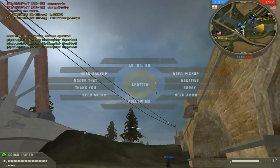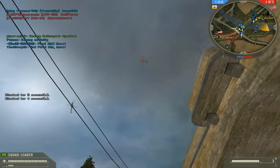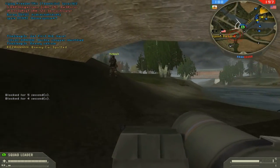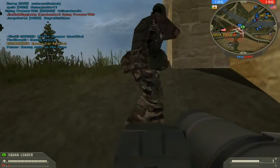You have the helicopter as well — let's spot that — and the transport helicopter. So we've got the UAV on us, which is not good; it means the enemy can spot where we are. It's like the UAV in Call of Duty, but Battlefield 2 is much better than Call of Duty.